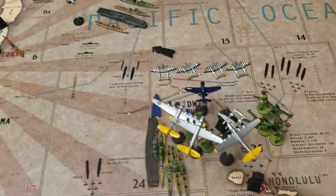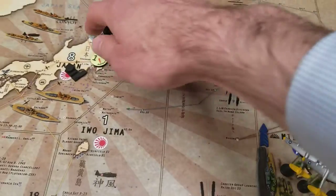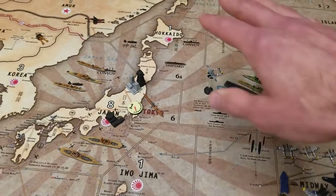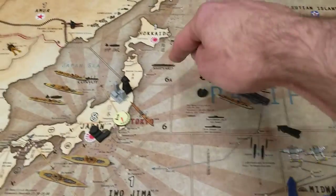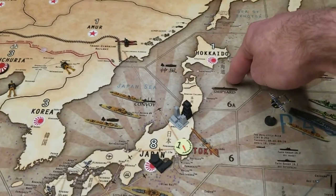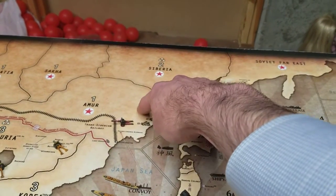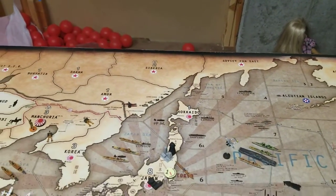One remaining heavy bomber will drop bombs on Tokyo. The air transports have several landing options — they can go seven spaces to land in Amur, Siberia, or Soviet Far East.